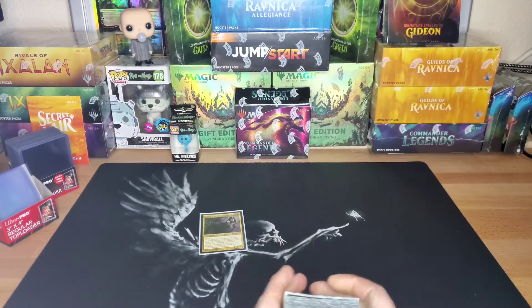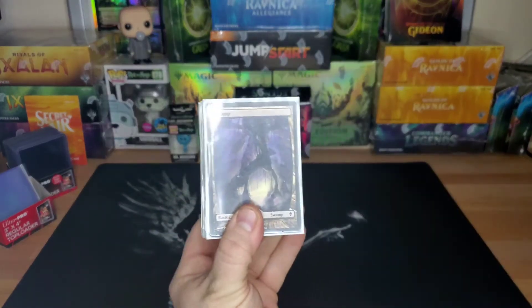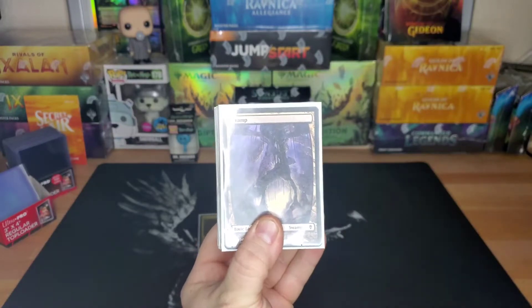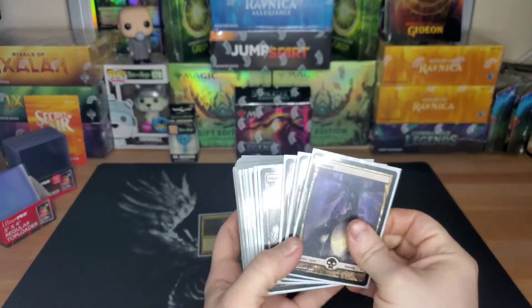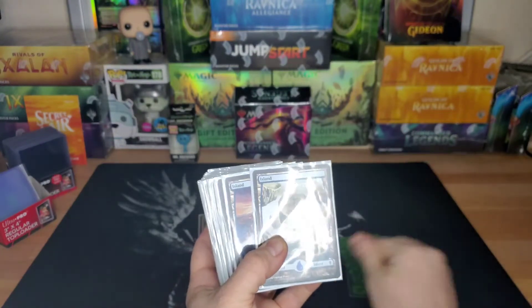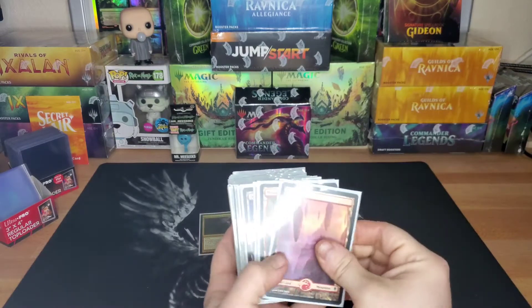We're gonna start off like we usually do with lands, and I got them in order as always — ramp, removal, and utility. We start off with four swamps, four islands, and four mountains.